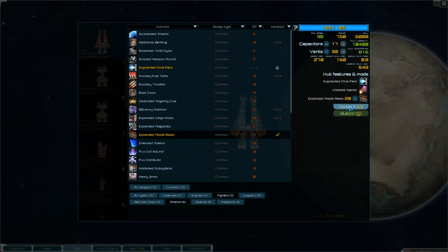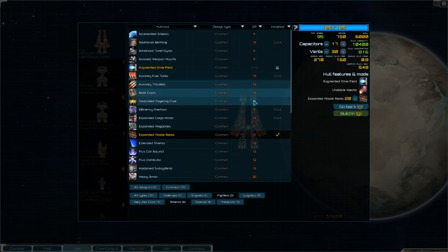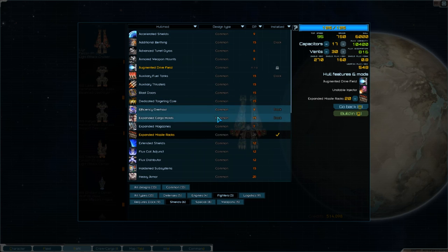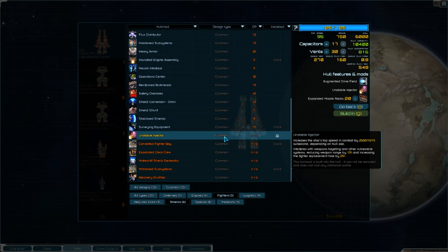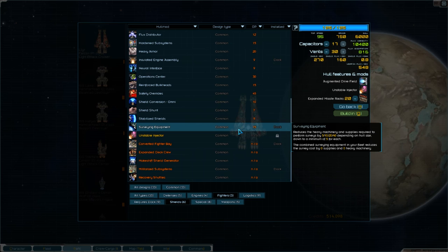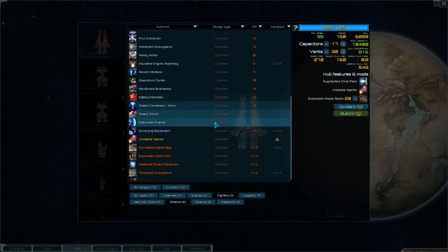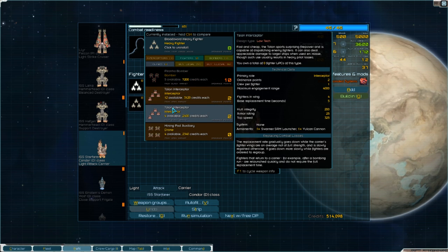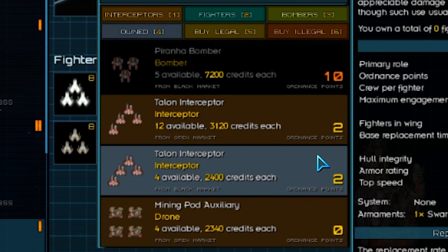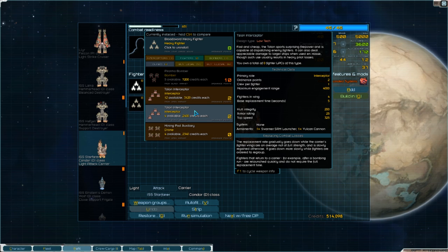Moving on to hull mods - these are super important and can drastically change how your ship operates, but they do cost a fair amount of ordnance points. These are things you can use a story point to build into the ship to get more points back, but only do that if you'll be keeping that ship for a long time. Picking the right hull mods depends on how you play and what you're trying to accomplish. I'd recommend taking some time playing around with them in the simulation. Now for carriers, you have the fighter bays, which you can put different fighters into - they do cost ordnance points, and each fighter is good at different things, so test them out to see which one works for you.